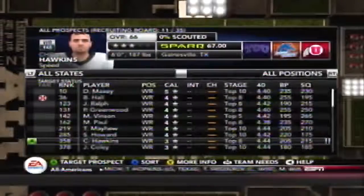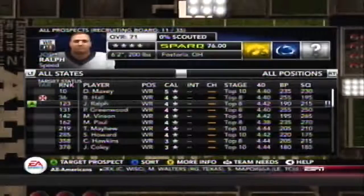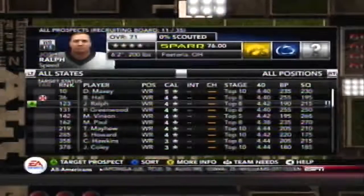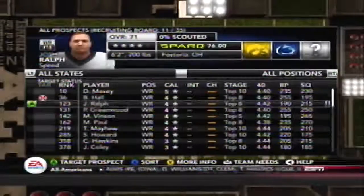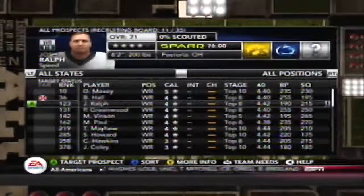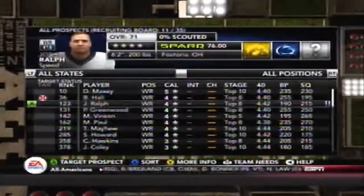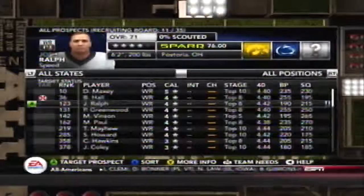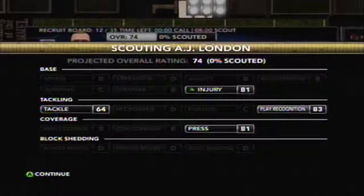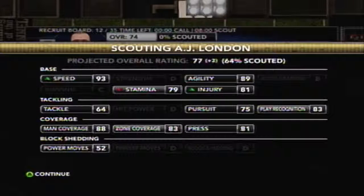We might even pick up two linebackers — one that will start and one that won't. I may even change up the defense to run a 3-4 instead of a 4-3, or even do a combo. Now scouting AJ London: good player recognition, 83 decent tackle, nice press — 93! He's going to be on the team.